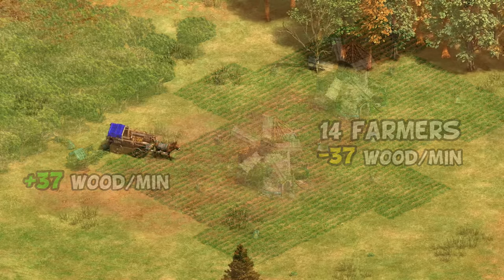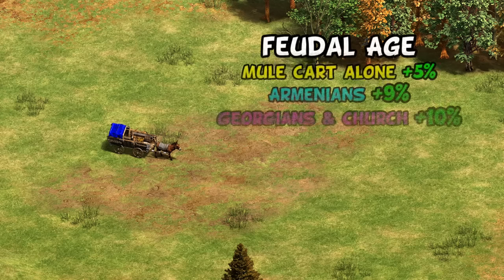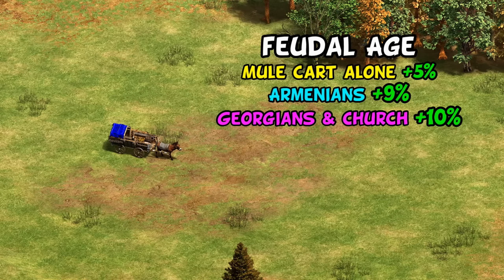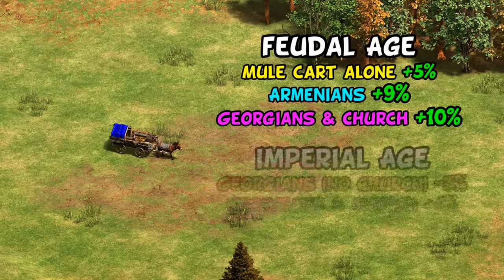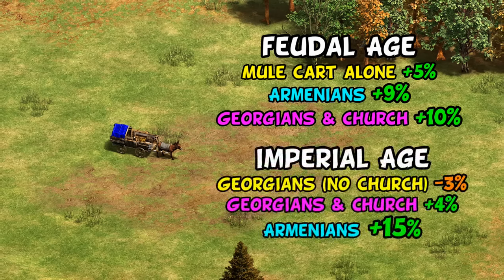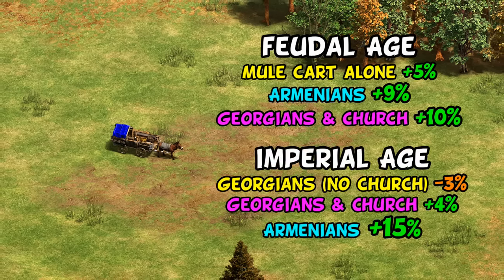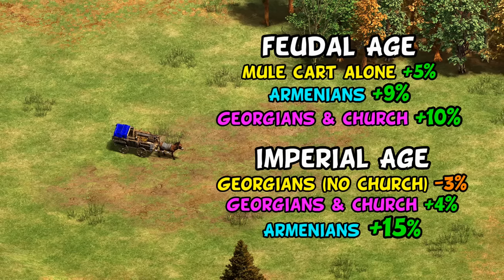To summarize with a quick and dirty rule: the mule cart alone is worth about a 5% boost in the mid game, with Georgians and Armenians each adding their own special bonus on top of that. This brings Georgians up to roughly the level of Celts with a fortified church nearby in the late game, though they fall off a bit due to a missing tech. Armenians' late game wood income sets the bar to new heights we haven't seen in the game before.